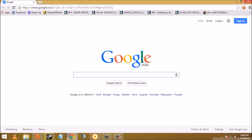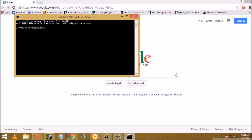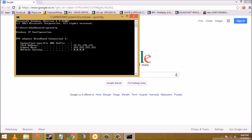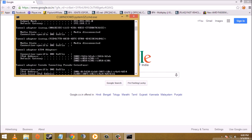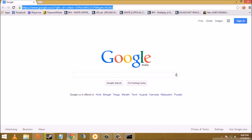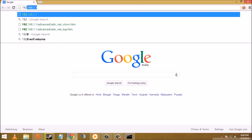You can find your default gateway by opening Run and typing 'cmd' to open Command Prompt. Then type 'ipconfig', press Enter, and scroll up. You will find your default gateway — mine is 192.168.1.1. Copy that and paste it into your browser's address bar.